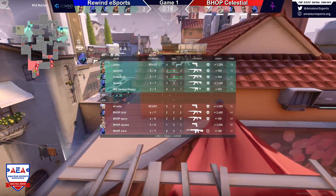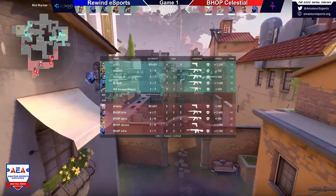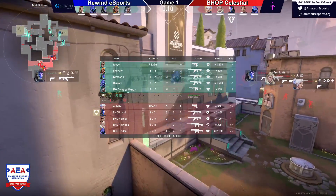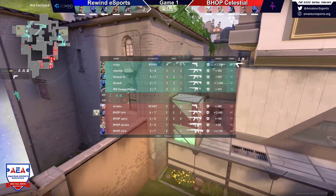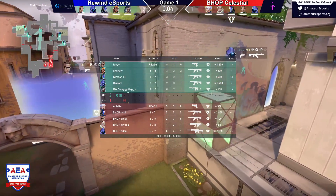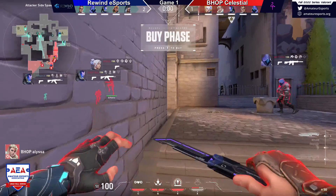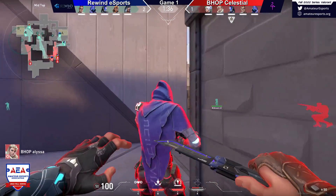Looking at the economy, this is actually a little awkward. I'm really surprised we're seeing Rewind Esports do this. The way I see it is that Icy — he should be dropping a gun to someone, then using his ult which is an operator in itself to try and secure this round. But there are jet knives on the other side, so there's a couple of ultimates coming up to help fix these economies. Both economies are really broken right now.